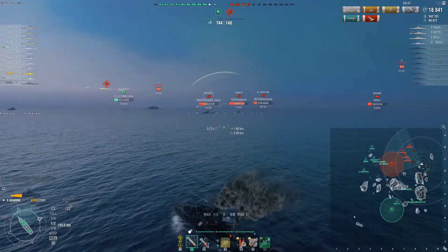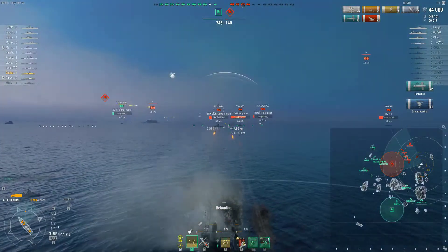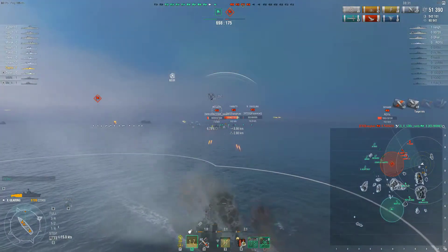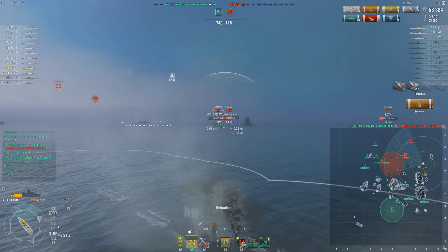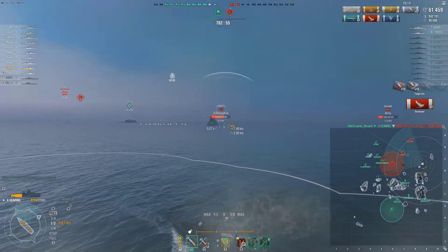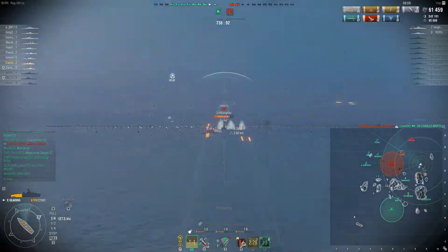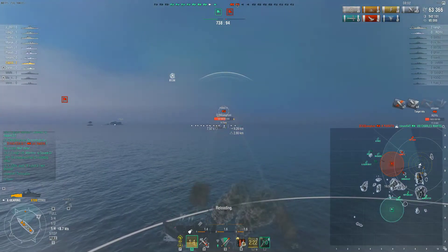I've slowed down, waiting for the torp hits, then I smoke up and start firing. I know the Musashi started flooding so we want to get a fire on him. Notice I'm reversing in the smoke — I've still got 18 seconds left on my bloom and I want to make the target area as large as I can. Not only that, I don't want to sit still in the smoke in case I get smoke-fired. It's all good to practice smoke firing on enemies, but remember players can do the same thing to you. So I keep moving around in the smoke and keep an eye on who's nearby.